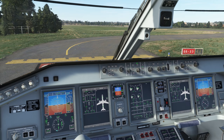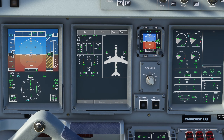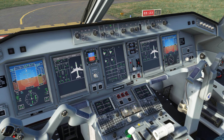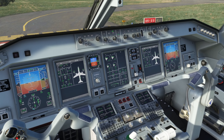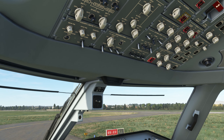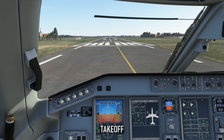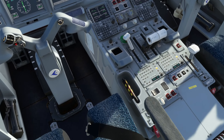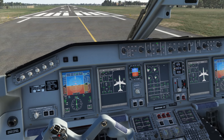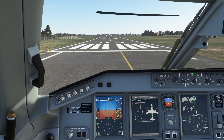For takeoff checks: cabin secure, doors closed, takeoff data review — checking the MCDU if you've programmed it. EICAS looks clear. Brake temperatures on the status page — 113 versus 111 by the looks of it. Takeoff configuration check. Parking brake still applied, that makes sense. Lights: strobes, landing and inspection lights all on when clear for takeoff. Parking brake off. Double-check takeoff configuration. Takeoff.